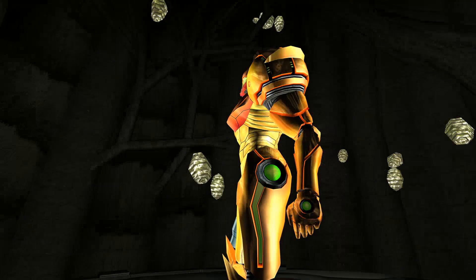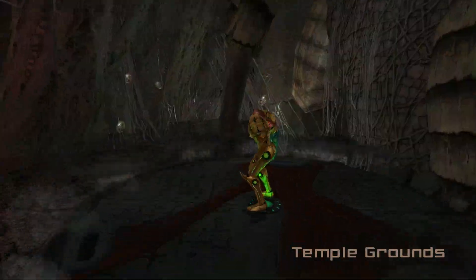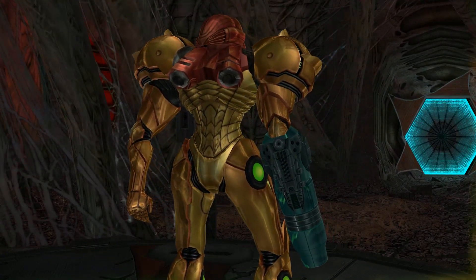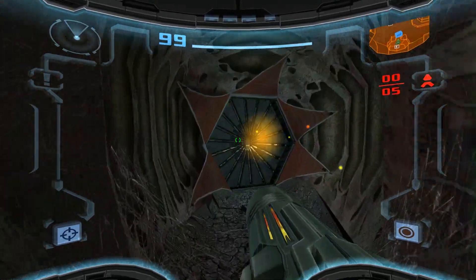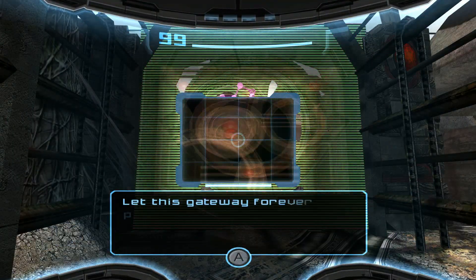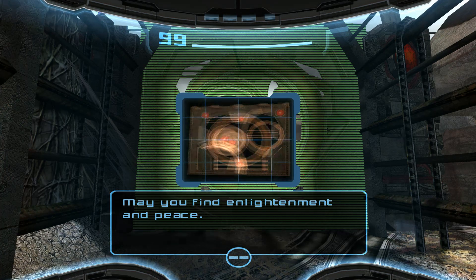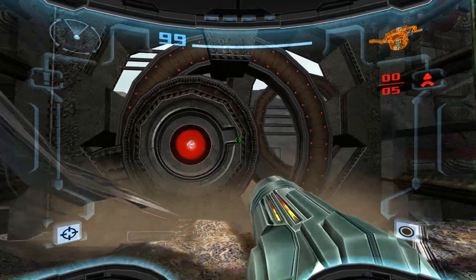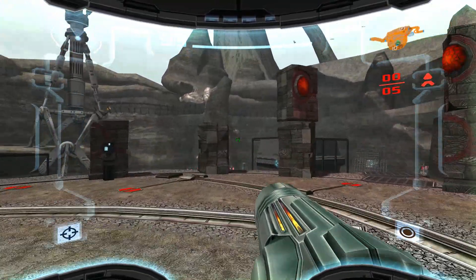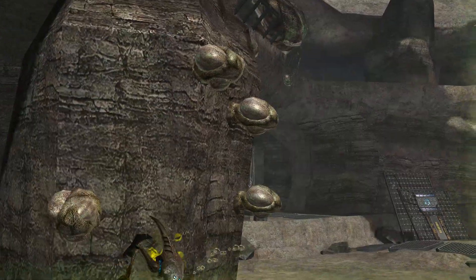So now we're going to head to our first zone, which is the Agon Wastes through the temple grounds first. And again, we're still at 1% item collection. We still haven't gotten anything new. The energy transfer module, you're forced to pick it up, but it doesn't actually count towards item percentage. I guess we're actively making the great temple less safe by opening all these doors.